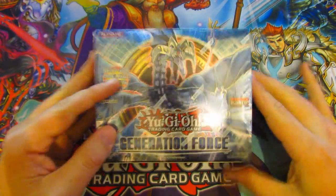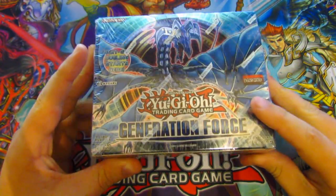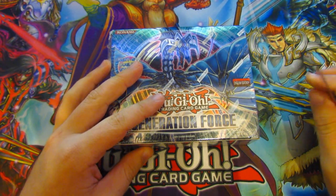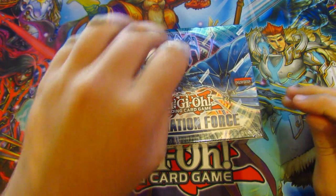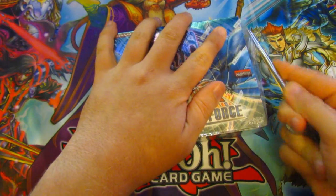Hello everybody, this is XtalkerX here and welcome back to another Yu-Gi-Oh! box opening. Today we are going to be opening a booster box of Generation Force. Some of the cards we are hoping to get out of this set are A Hero Lives, Paint Painter, Gaga Magician, Surface, XZ Veil, and Orient Dragon — the main card in this set.